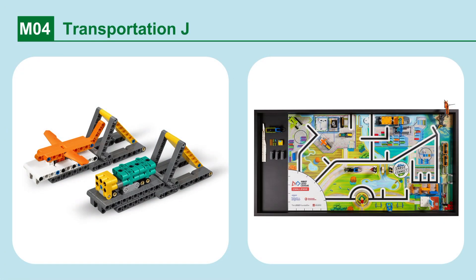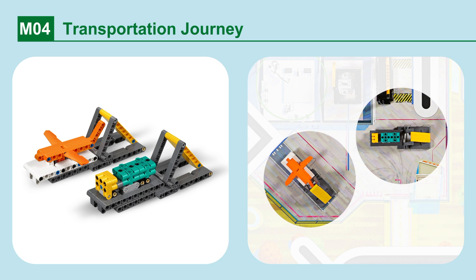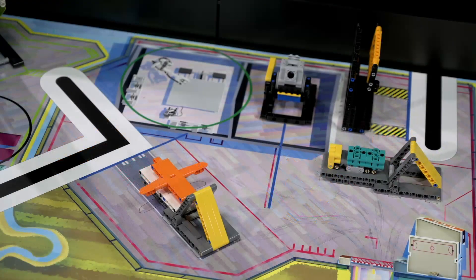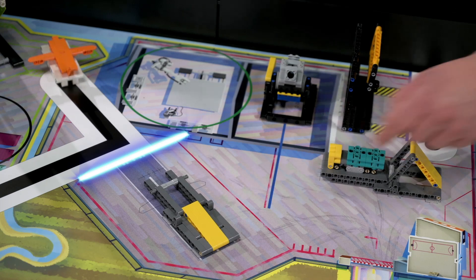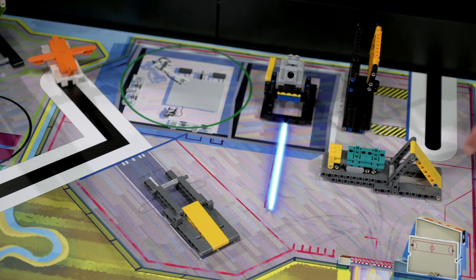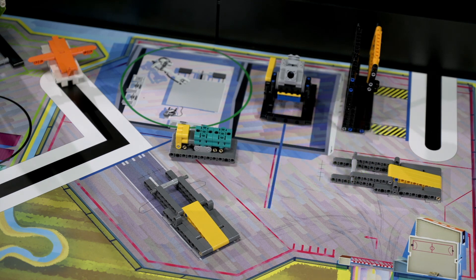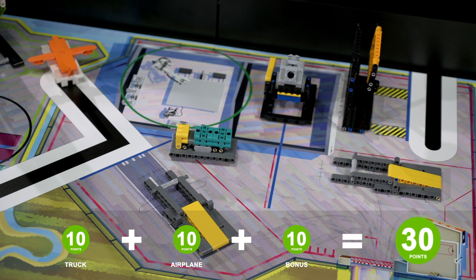Mission 4: Transportation Journey. The airplane and truck must reach their destinations. Points are scored if the airplane is completely past its blue end line on the mat, and if the truck is completely past its blue end line on the mat. A bonus is scored when both tasks are completed.